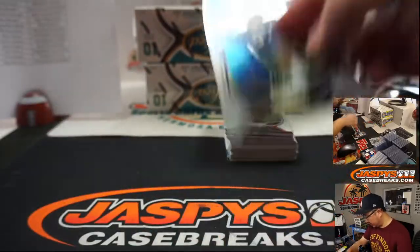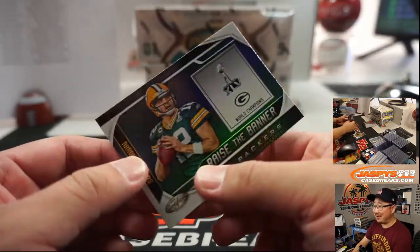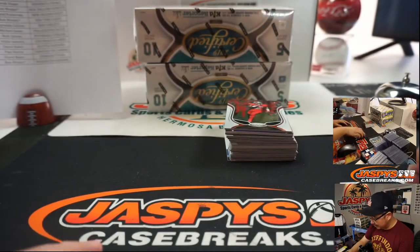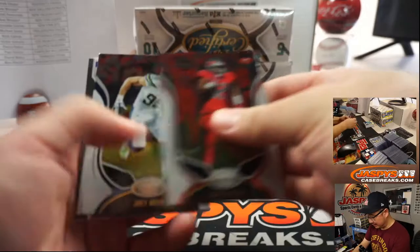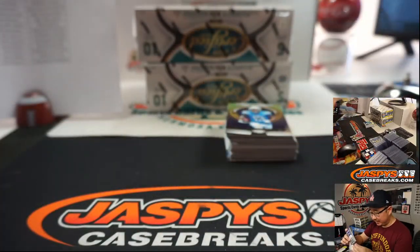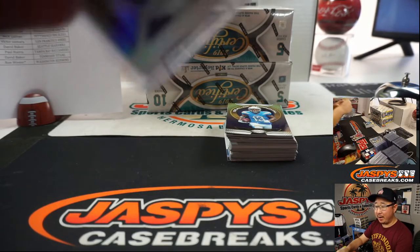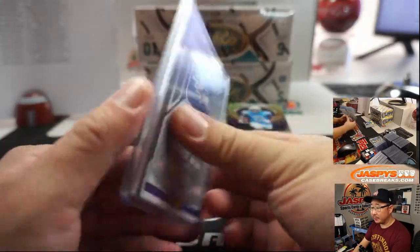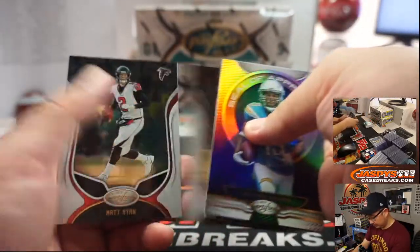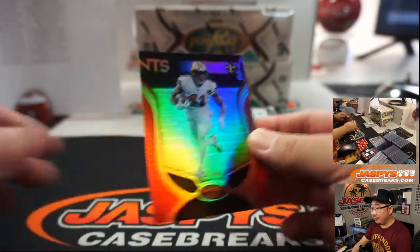Aaron Rodgers — I just learned yesterday from Nick Jaspi and the crew that Aaron Rodgers and Danica Patrick split up. No lie, they're no longer together. Sad times, thought that one was going to stick. New Generation Relic, Marquise Brown — Hollywood Brown going to Aaron Billingsley. And at 99, Alvin Kamara.